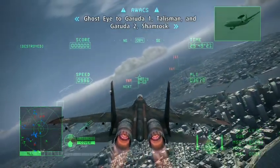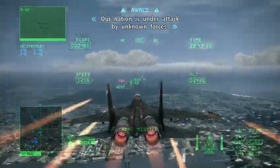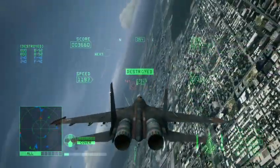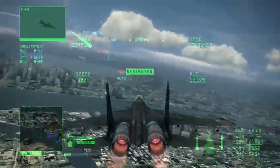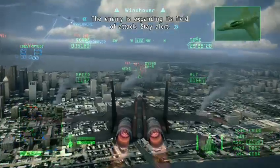Ghost Eye — Garuda 1 Talisman and Garuda 2 Shamrock. We are currently in a state of emergency. Our nation is under attack by unknown forces. Do whatever you can to fend off the invasion. Just look how responsive that was — and this is the base Flanker.